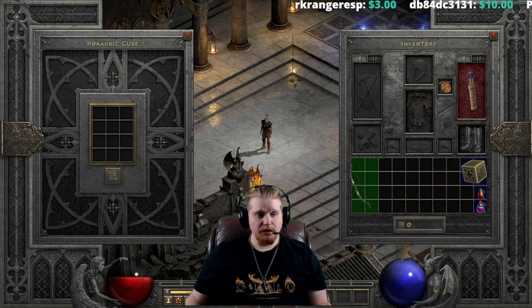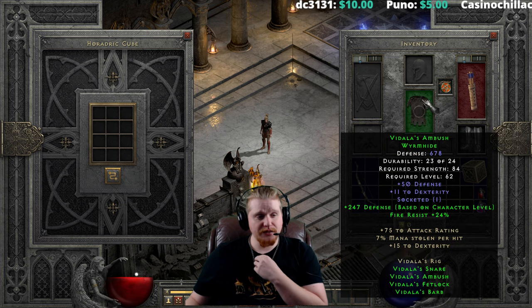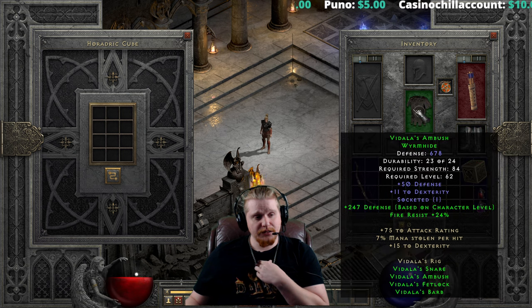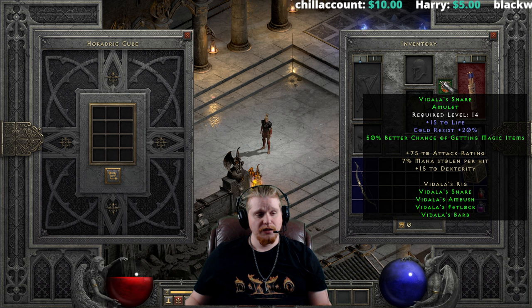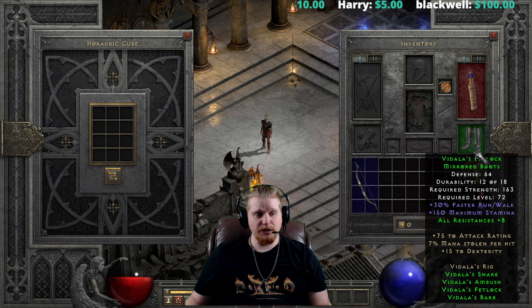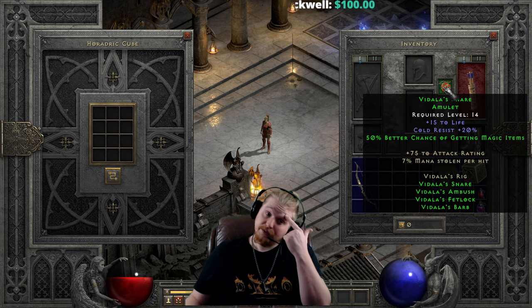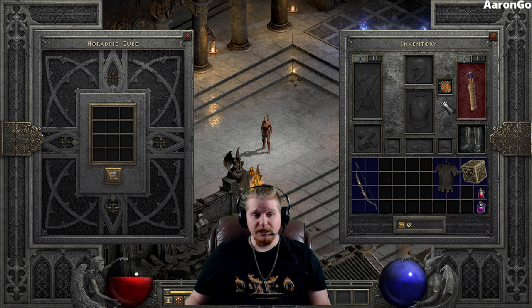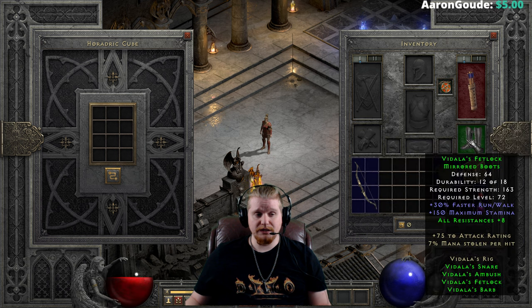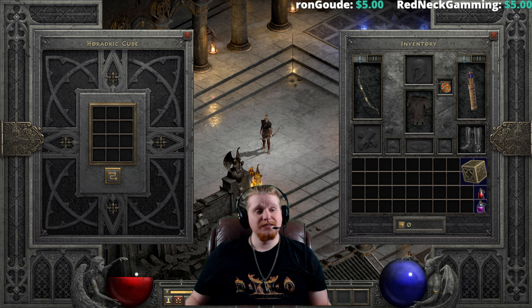Not really sure what to think about this set overall, but if you think about it — minus the bow — we do have 50% magic find, 7% mana steal, 15 dex, 75 attack rating, decent defense, fire resistance, all resistances 8, and faster run/walk. Honestly, on just about any character, this little three-piece bonus at level 14 might actually be kind of nice. And the two-piece bonus of 7% mana steal, 75 attack rating, 15 life, 20% cold resistance, 50% better chance of magic items, all resistances 8, and 30% faster run/walk is a pretty decent combo. I'm actually very impressed with the Vidala's Snare amulet and the Vidala's Fetlock boot combination. As always, I do appreciate you guys and gals watching my videos, and as always, keep watching.